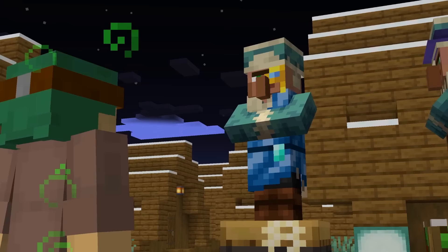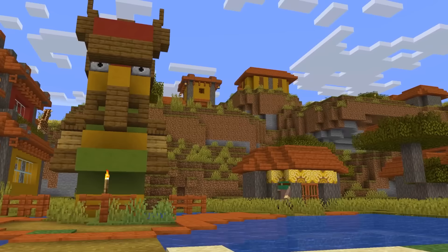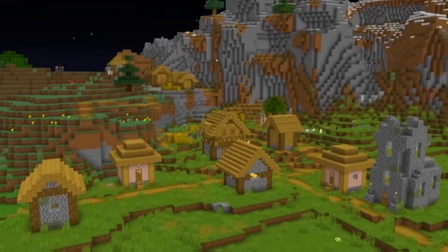Another useful villager is the Oceanographer. His trades will grant you buried treasure maps and, if you're rich enough, heart of the sea and nautilus shells. Make sure to check out all the different village locations, as there's a unique profession for each biome type.